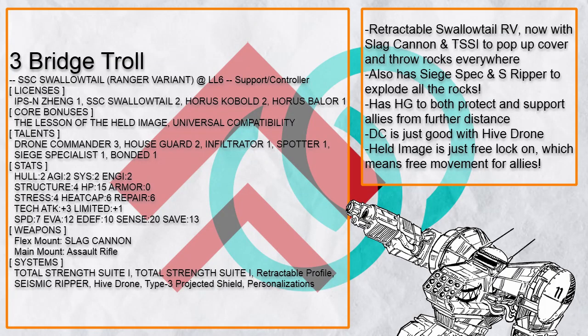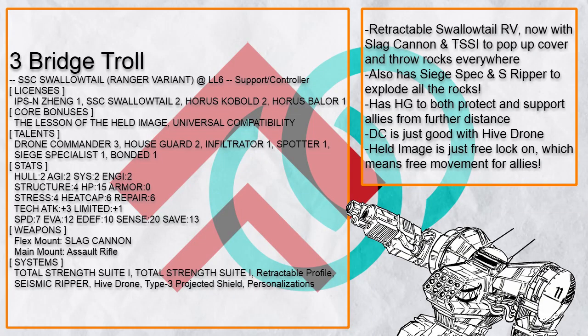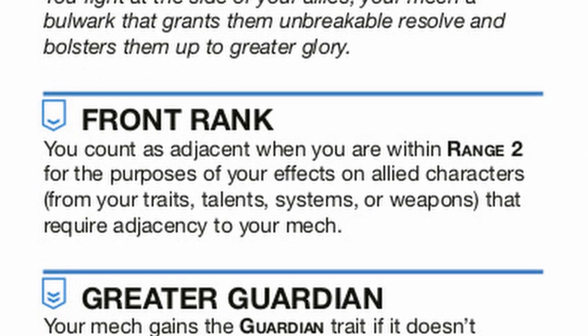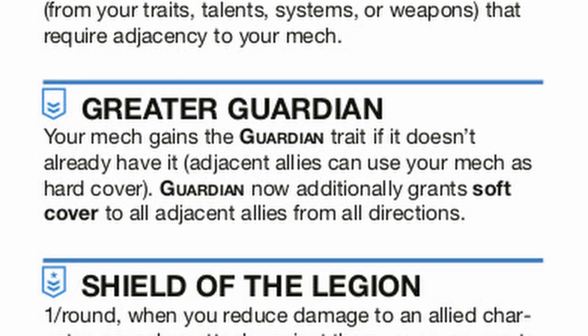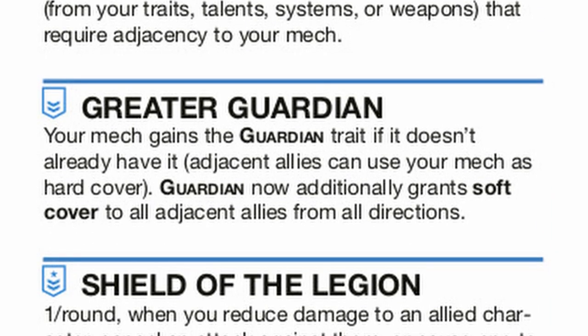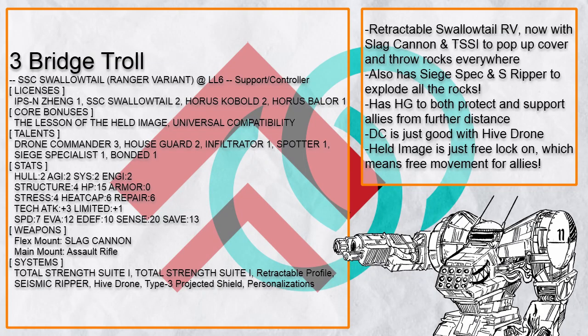Bridge Troll is a retractable Swallowtail RV that's more about supporting and throwing rocks to explode them for damage, while being a smaller target and unable to attack. Since Swallowtail loves having allies sticking around it, Houseguard is actually quite useful to extend the effect radius of Spotter and Bonded. HG2 also lets it become cover itself, and Hive Drone provides soft cover too.